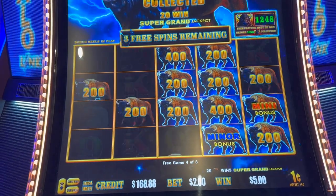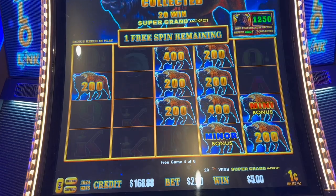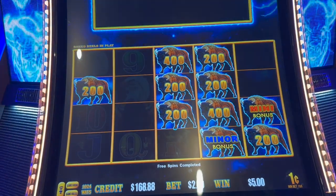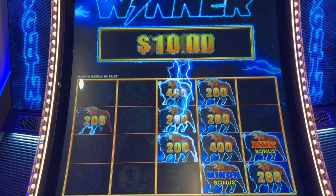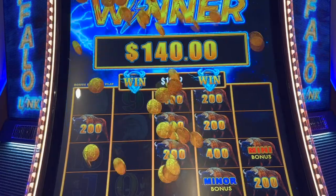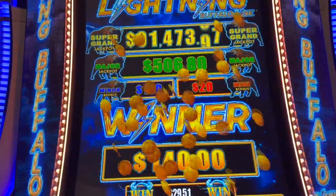Oh my gosh, I can't even talk — $100 minor, $20 mini! Let's go, keep going. We got a rescue — come on rescue. Oh, that's okay. We got the trumpets and we're still in the free games! Always love when that miner shows up. Awesome — $140. And look at that super grand challenge — it's adding up.